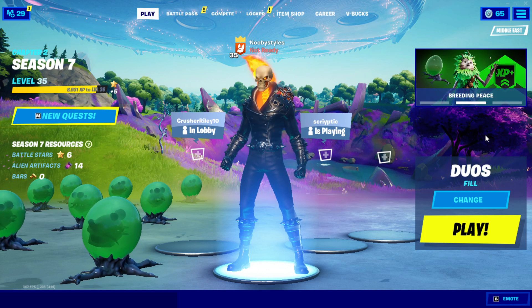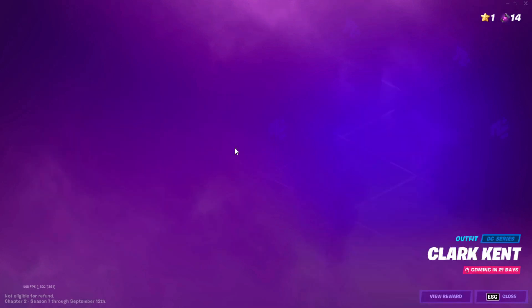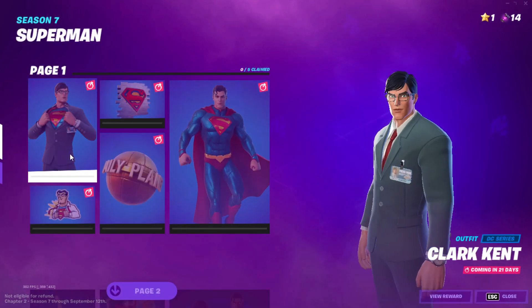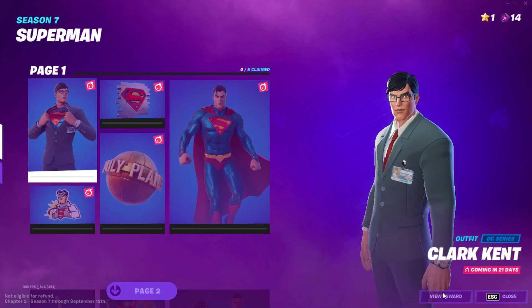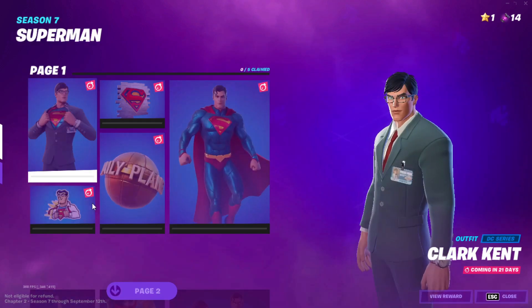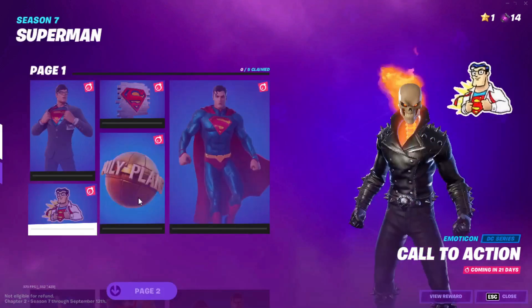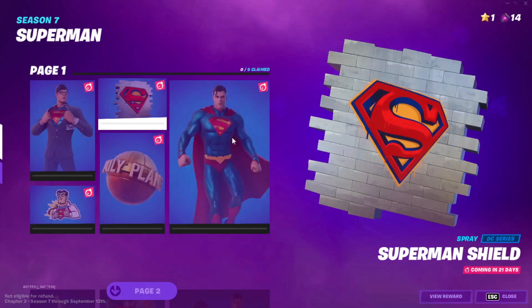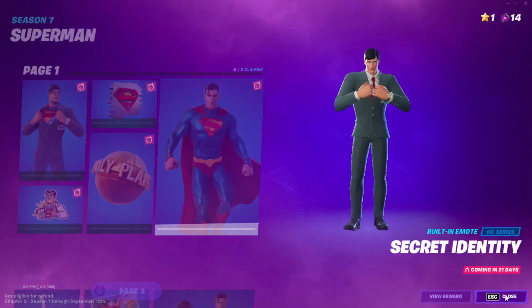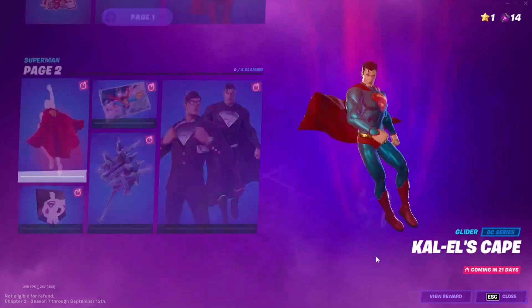All you guys gotta do is just go ahead and go to Superman right here. When you're in Superman, click on every single Superman item and click on 'View Rewards' on every single Superman item. There are actually two pages in here, so you gotta click on every single thing and click 'View Rewards' on it.